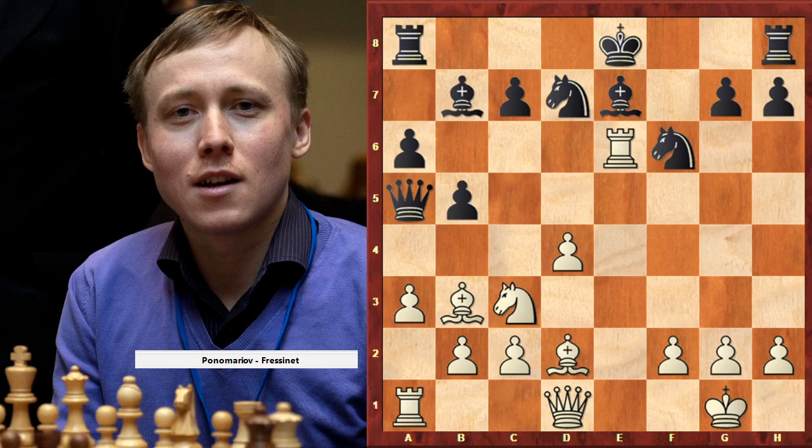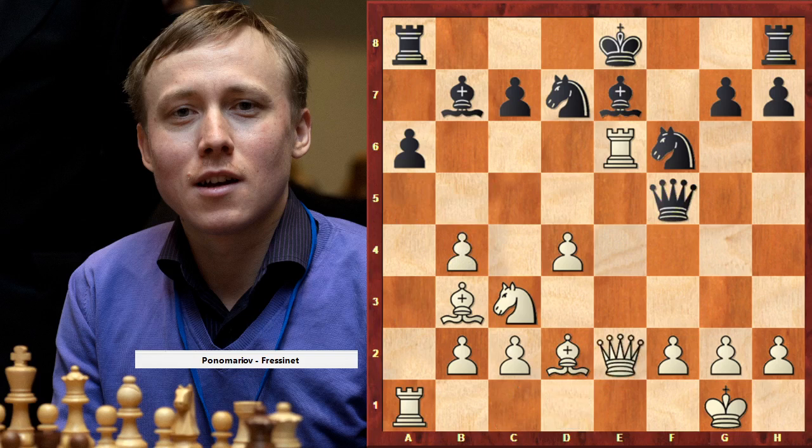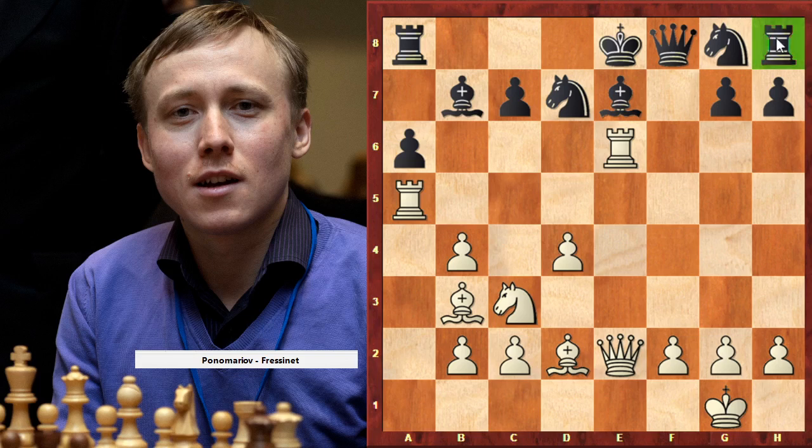We are getting more pieces into the fight and going on e7, b5, d5. Black is lost because we are playing with all our pieces — rooks, with space — and attacking e7, d7, c7, b7, a6, a8. Black doesn't have this rook, this knight, this other rook — they are dead pieces. It's a really bad position for black — black is only waiting and has no army in play.